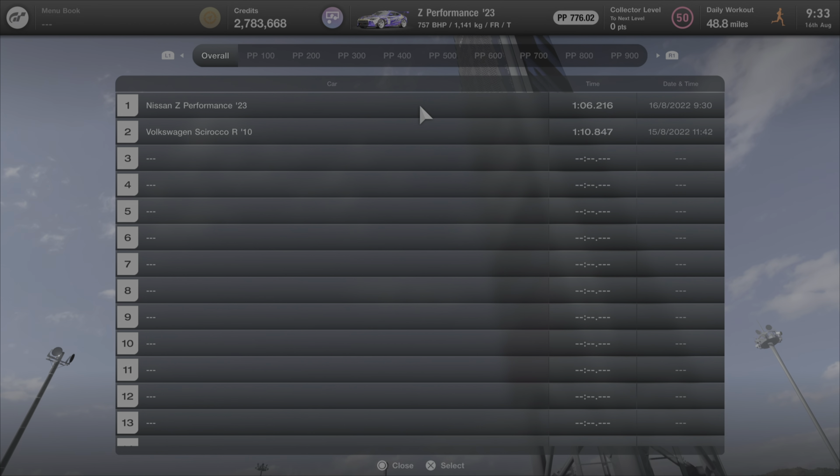Absolutely awesome looking, absolutely awesome sounding, and there we complete our second ever modified lap. Does it overtake the Sirocco? It does — by just over four seconds. That snap probably cost a bit of time, so I believe it could have done it in around 1:05. It just shows the raw pace of this car. Honestly I'm surprised how close it was between the Sirocco and the Z — the Sirocco is definitely no slouch, and if you watched yesterday's video you know it was the original lap setter.